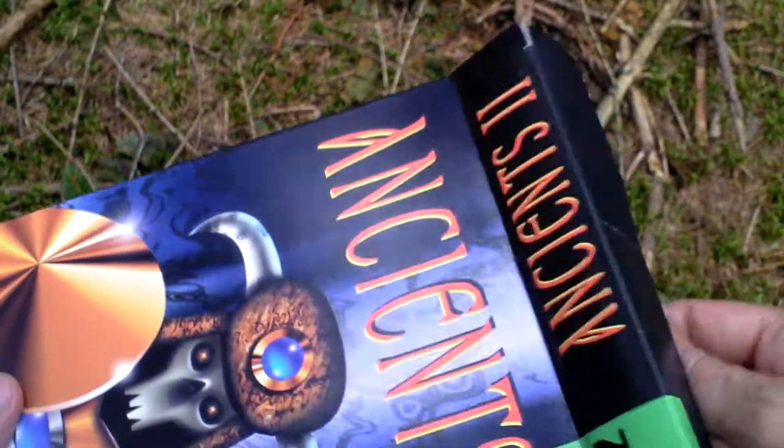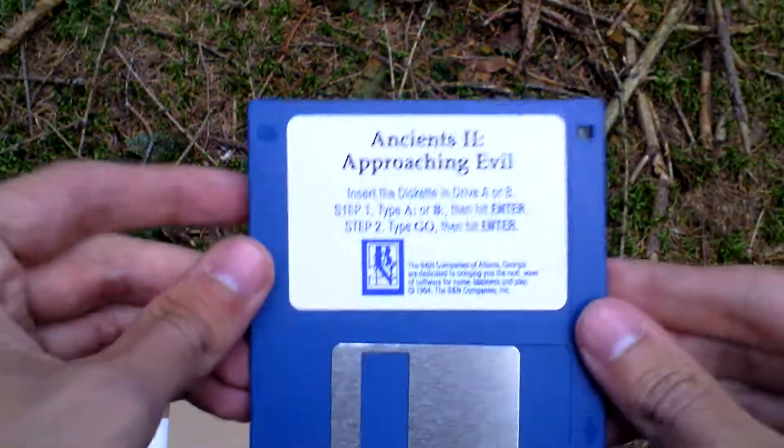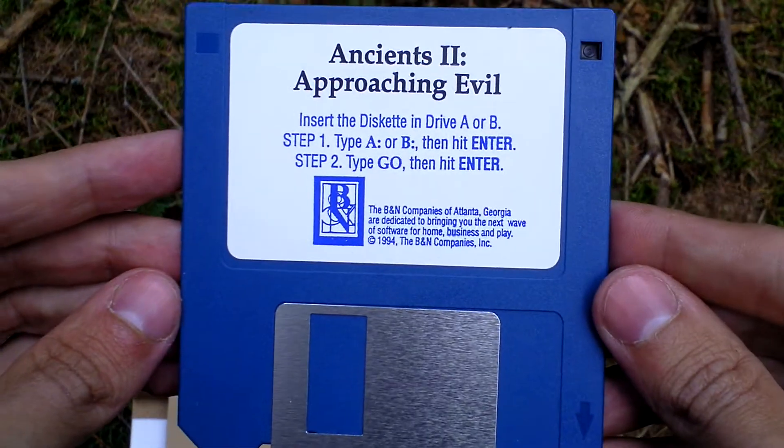Now let's open the box and see what is inside. First of all, there is the game of course. It comes on one three and a half inch disc.